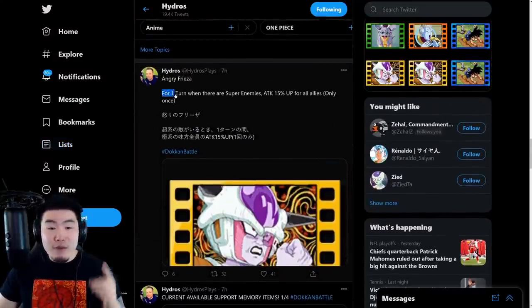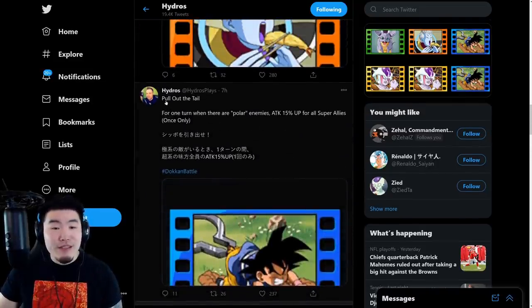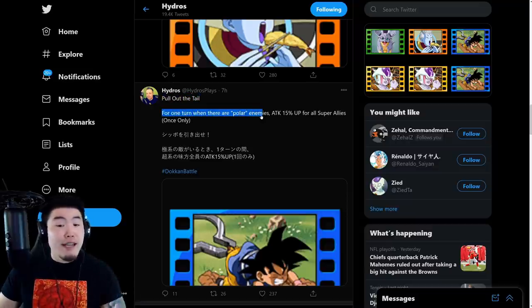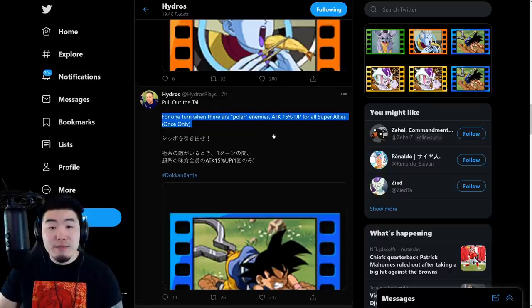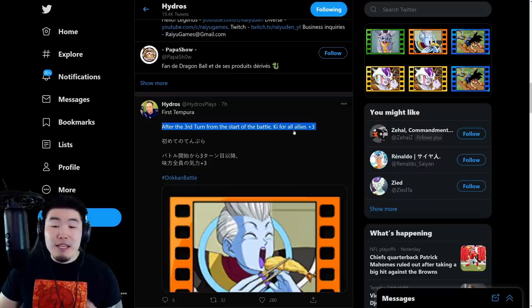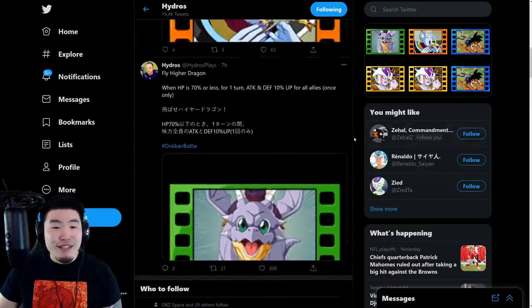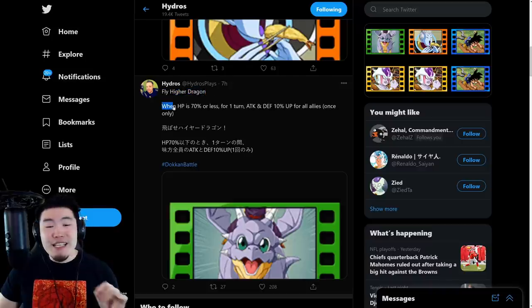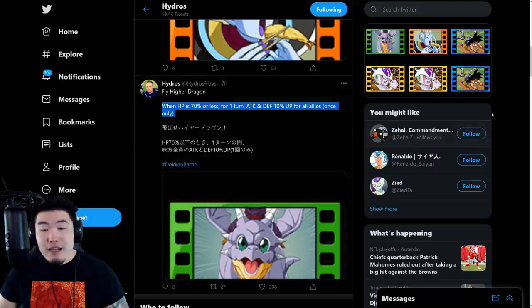Here are their effects. For the Angry Frieza item: for one turn, when there are Super-type enemies, Attack +15 for all allies — once only. For the Goku item, Pull Out the Tail: for one turn, when there are Extreme-type enemies, Attack +15 for all Super allies — once only. For the Wiss one, First Tempura: after the third turn from the start of battle, Ki +3 for all allies — once only. Finally for the Icarus item, Fly Higher Dragon: when HP is 70% or less, for one turn, Attack and Defense +10 for all allies — once only.